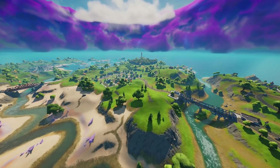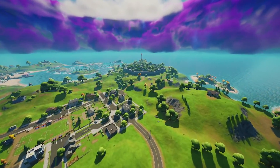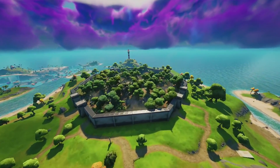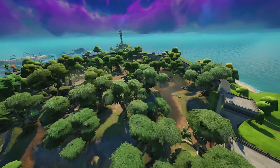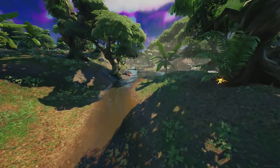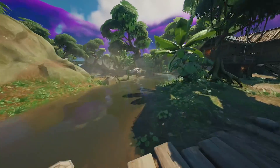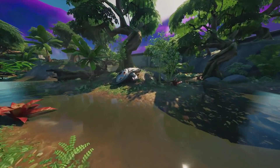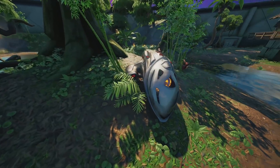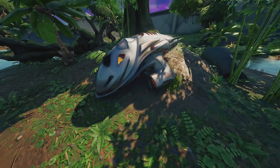Stealthy Strongholds is one of my favorite spots to land this season, and it does have a brand new map change. As you come into Stealthy and go through in this direction, you'll notice something strange in the distance. It's a strange metal-style structure that looks like a ship. Does anyone know who this is a reference to? It's the Predator — this is the Predator's ship which has landed in.